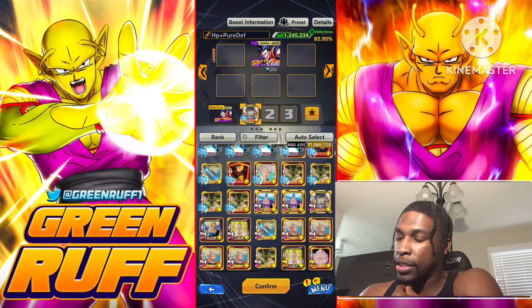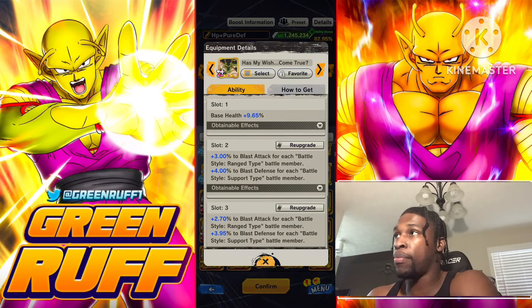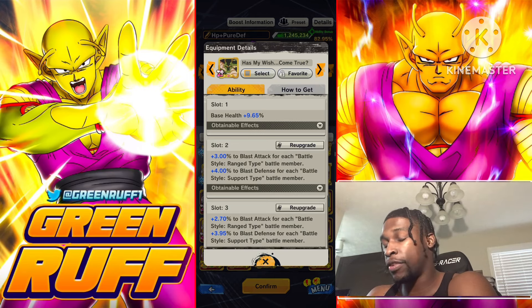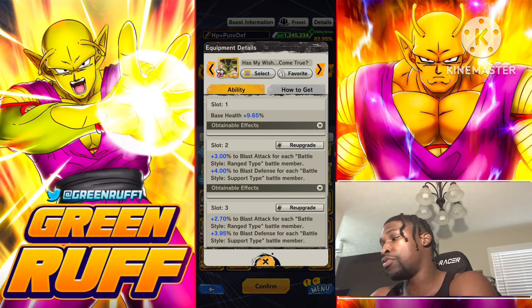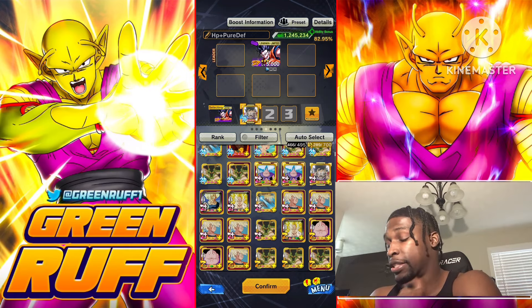Next is this Omega equipment. This one is really nice if you want to rock him on a pure range-type team — say Gohan and then a third unit like Super 17 as your red, doing a purple-red-green color wheel. If you get slots two and three on the blast attack side, you can get up to 18 pure with a full range-type team and 10 base health, which is pretty nuts. If you run Pan, who is a support type, you'll get 12 pure blast. Really optimize this with a full range-type team.